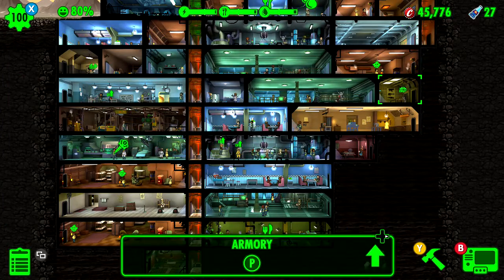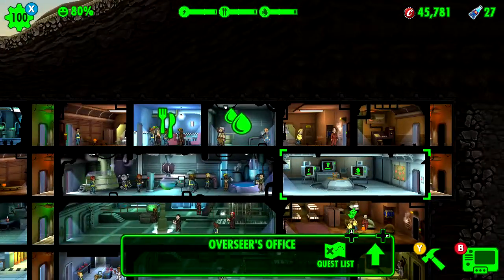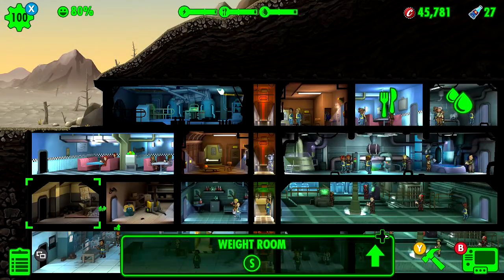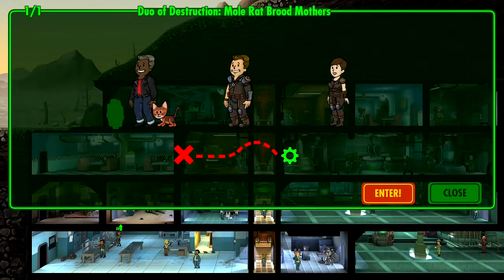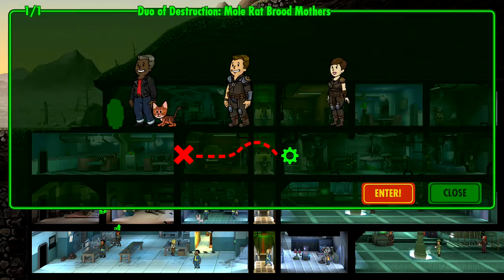For anybody who doesn't know, Nuka-Colas are essential for speeding up the process of the game. You want to get done with a mission — hit the Nuka-Cola. You want to get all your stuff back — hit the Nuka-Cola. We got somebody in the wildlands right now on a mission; I didn't hit the Nuka-Cola, but yeah.